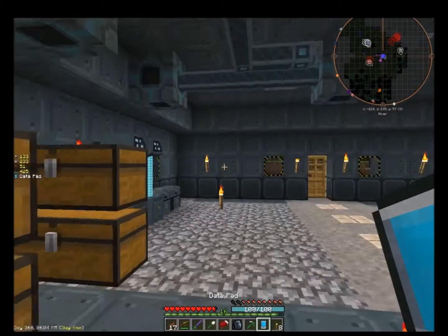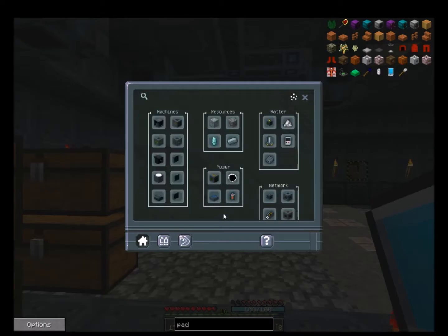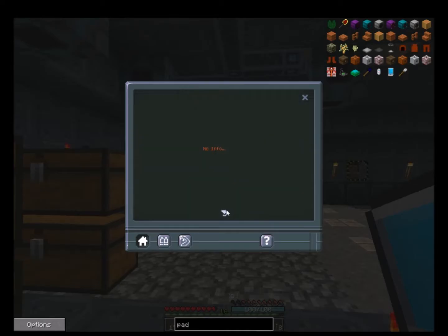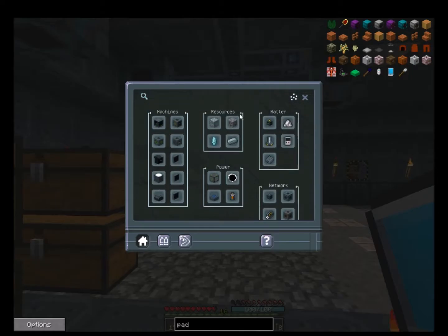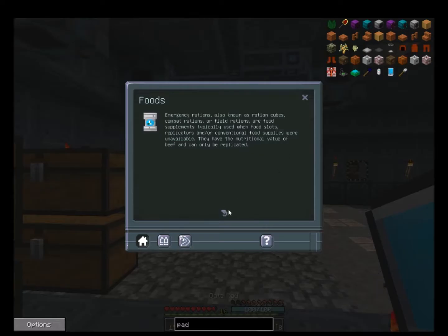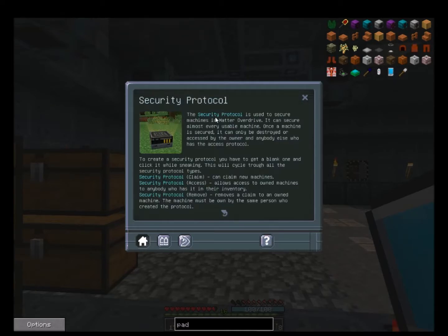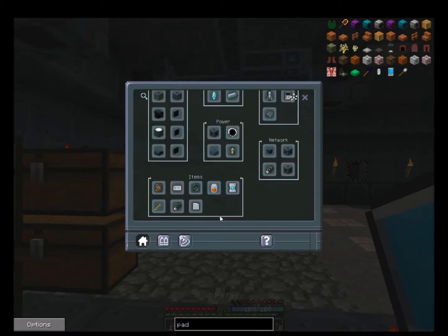Yeah, now we're getting into stuff I have no clue about. If we scroll down too - items, so it's gonna tell us about all the items. Upgrades. Contract - what's a contract? No info. That's not helpful. Matter, which - they got food. There was that pill that I picked up that I have no clue about. What's a security protocol? The security protocol is used to secure machines in a matter drive. It can secure almost every usable machine. Once a machine is secured it can only be destroyed or accessed by the owner and anybody else who has access to the protocol. You have to get a blank one and click it while sneaking - this will cycle through all the security protocol types. That absolutely makes no sense to me.